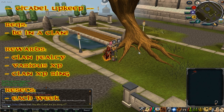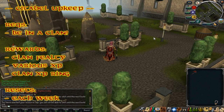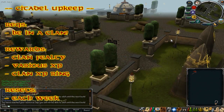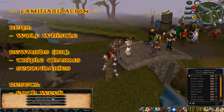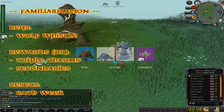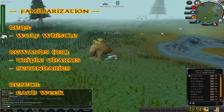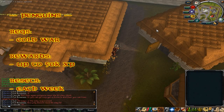Citadel upkeep can be done if you have a clan and access through the portal in the Clan Camp. There are no requirements other than being in a clan. Rewards include clan fealty for bonus XP inside the citadel, a clan XP ring, and various XP in different skills while training in the citadel — resetting once every Jagex week. Familiarization can be done by finding a Pouch Shifter at any obelisk around Gielinor. The only requirement is completing Wolf Whistle to start Summoning. Rewards include triple charms for a limited time or various Summoning secondaries, resetting each Jagex week on Wednesday.